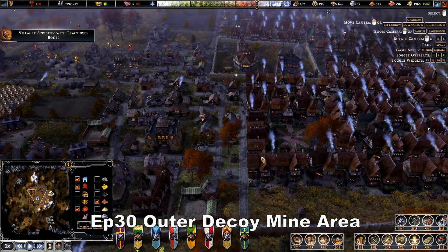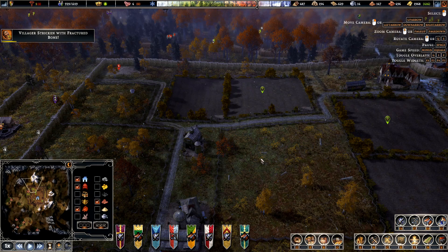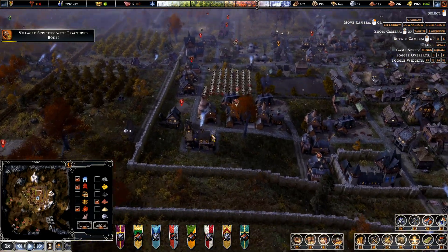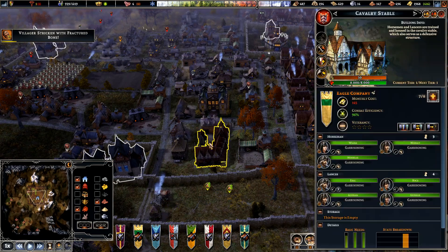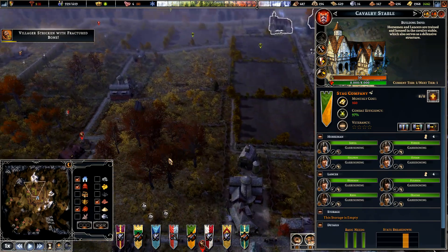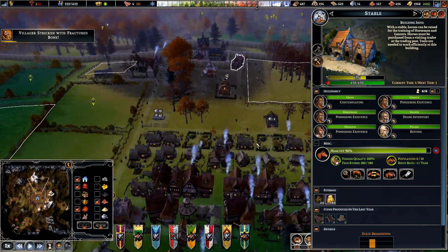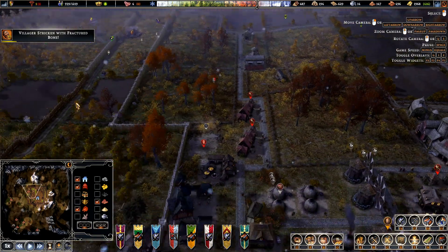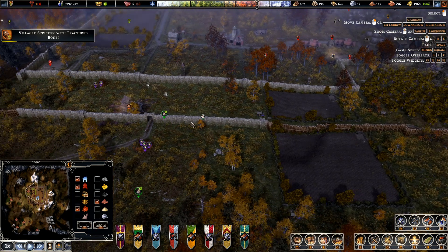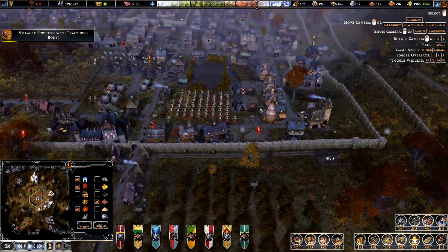Hi guys and welcome back to Father's Frontier. There's been a bit of an error on the recording. At the end of the last episode we were going to get attacked, which we did, and we lost this full barracks here. I'm trying to get it back up and we lost half of this barracks too. When we replaced the soldiers I emptied this, so we're down to six in each. The raiders broke through this wall here which at the time was wooden. We are upgrading now to stone where we can. They broke in here and got down to about here, and this tower stopped them. So that is what happened in the attack.